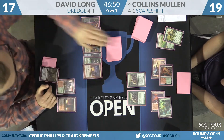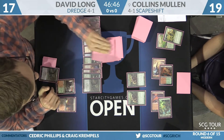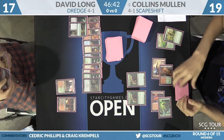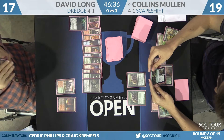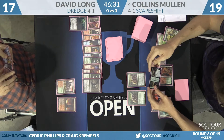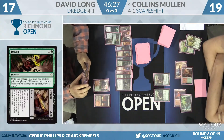Could be a turn four kill here on the way, folks, as that is a Stinkweed Imp — going to Dredge five: an Imp, Balom, a Neonate, a Golgari Thug, and one that we're going to have to take a look at as Collins is already doing that. That's Driven to Despair. Prepare to tilt your necks at least once here, because that's a two-of in David Long's deck, and you've got to wonder what the heck is that doing in there.